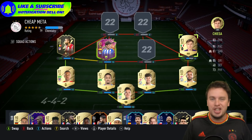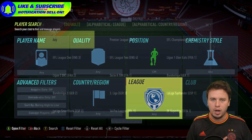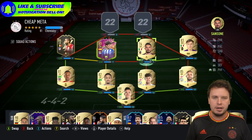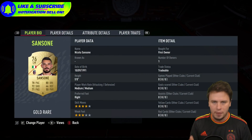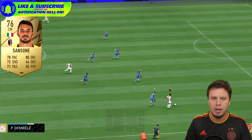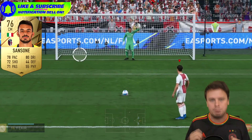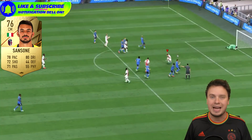Just like John Stones, Sansone is here for one thing and one thing only: the chemistry. So if you want to take him off at the start of the game to put in a player you like more — like Kanté or Arturo Vidal, who I have on the bench — those players will do a better job. Sansone in all honesty, if he hadn't played for Bologna, he would never be able to touch a spot in this video.